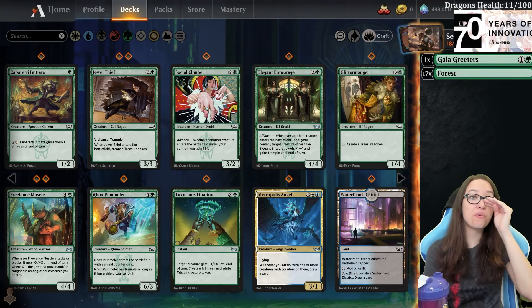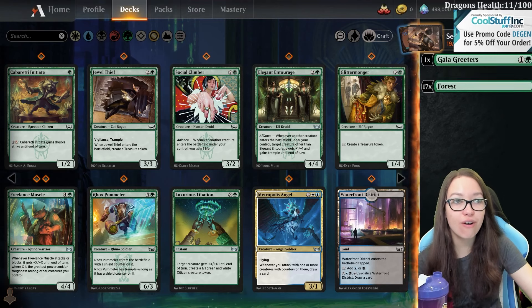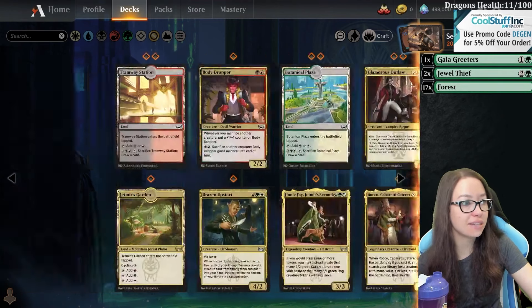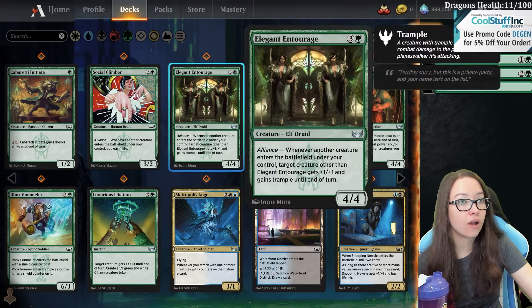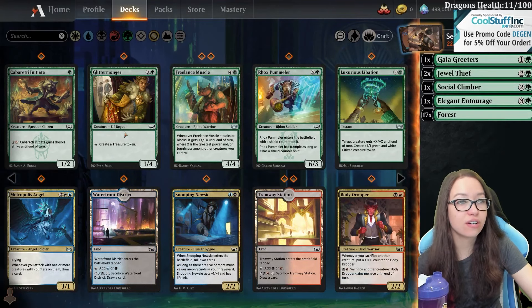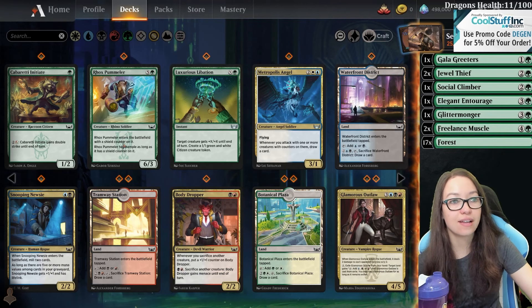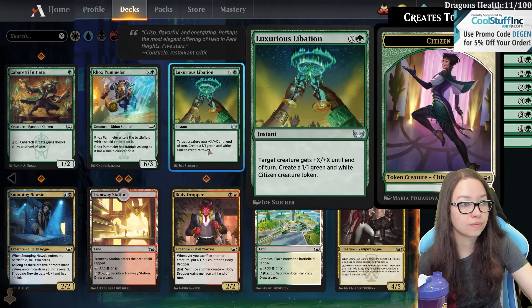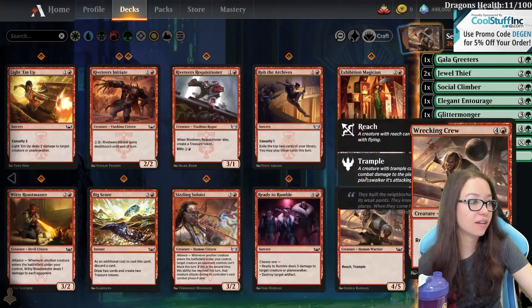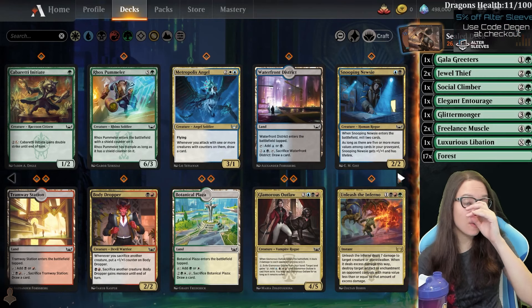Wow, my green is so much better too! We have double Jewel Thief which I think is by far one of the best commons in the set, paired only by the white flyer. Entourage I think is very good. We got some filler - create a treasure token, I'm into it. We got some Freelance Muscle - enters the battlefield with shield counter, I was less excited about this. This pump spell was okay. Our white was quite deep.